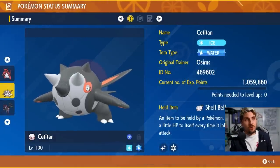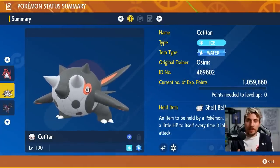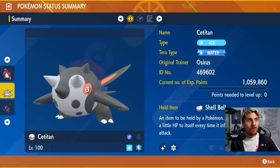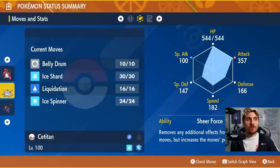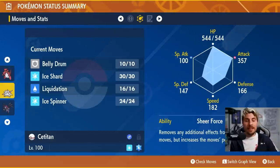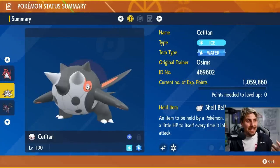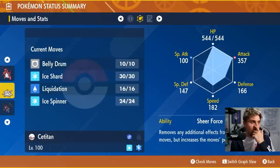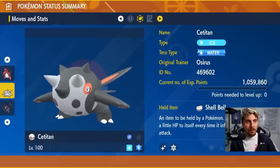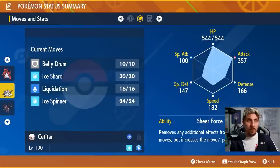Ice isn't a very strong type generally, but it's useful in certain situations, particularly against Dragon types. The Water Tera typing here is a nice backup option. We're running Belly Drum on it with both Ice and Water STABs once Terastallized. The ability is Sheer Force, giving an Attack boost while removing secondary move effects — which doesn't matter much for the moves we're using. EV spread: max HP, max Attack, Adamant nature. Shell Bell is essential here since there's no direct recovery, but it has a massive HP stat that helps.